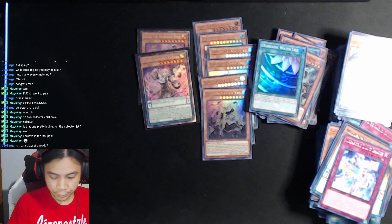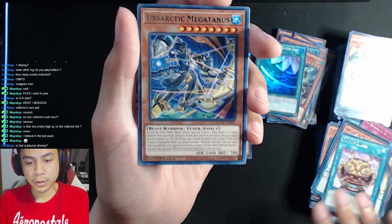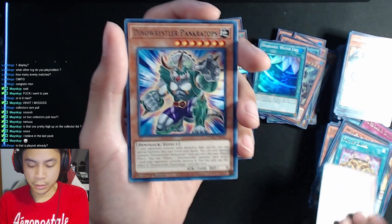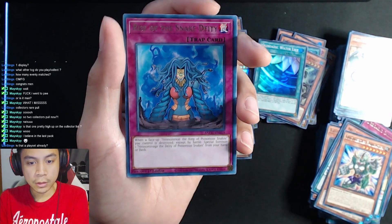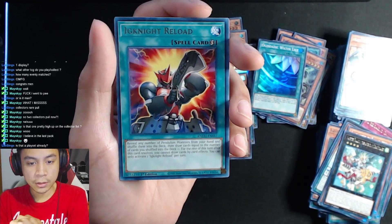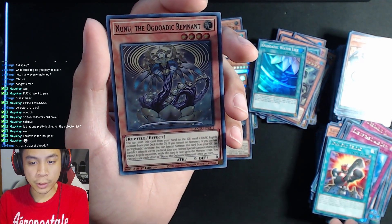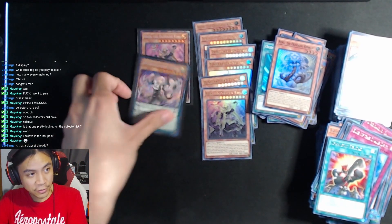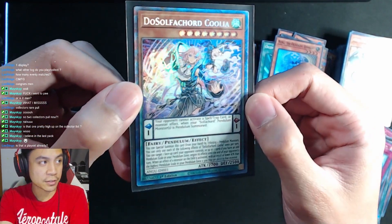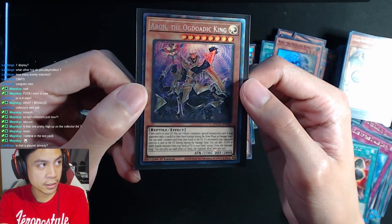Okay, taking it slow: Pot of Riches, Ascetic Mega Tanis, Dino Wrestler Pankratops, Magister Paladin, Rise of the Snake Deity, Ignite Reload. And we have Nunu the Ogdoidic Remnant as our super rare. So we already pulled the collector's rare out of this box — Sulfacord Coolia as our collector's rare, actually my favorite of the two. And Aaron the Ogdoidic King. Not bad. So for two boxes, we could have stopped opening packs after the collector's rare, but just to finish things out — we did pull the poster child for the Ogdoidic monsters, the Ogdo Abyss Ogdoidic Overlord, ultra rare.